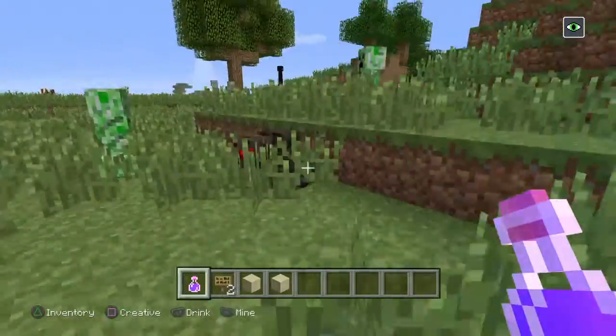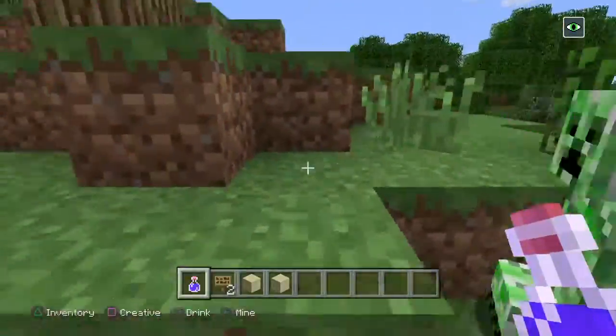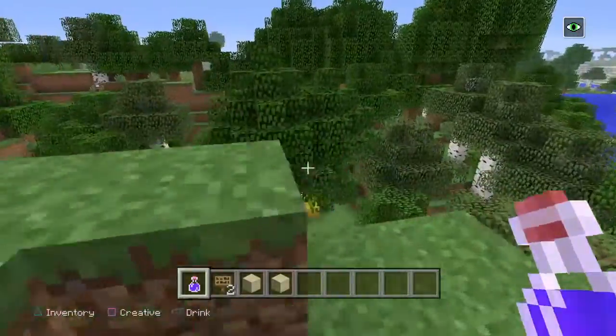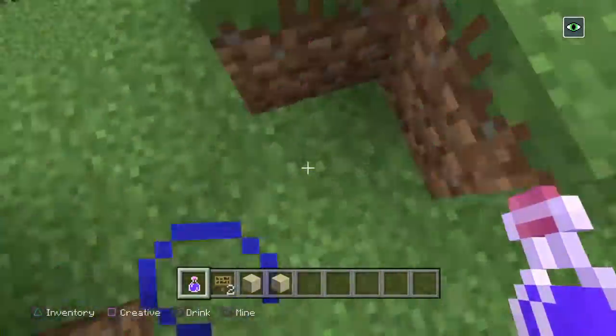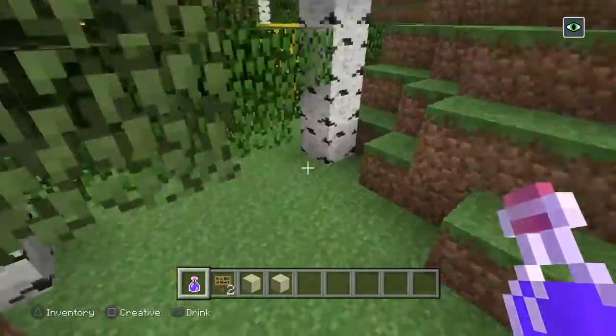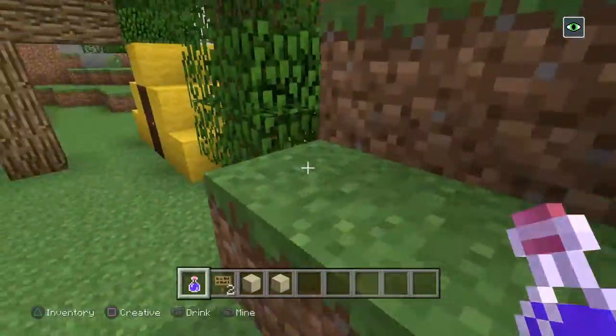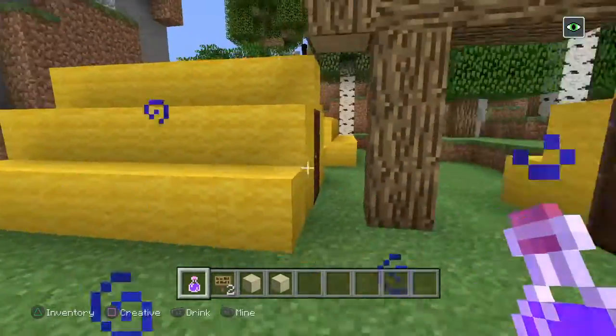Okay guys, I want to show you a little something that I made for Addison. She said she wanted a house under the ground, but she wanted it to look like there were tents on the ground level. So I came up with a little idea, and I would use this wool to make these tents.